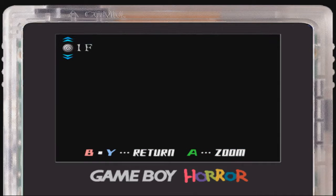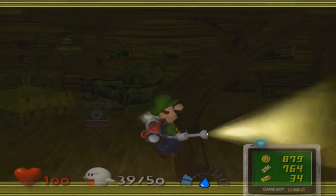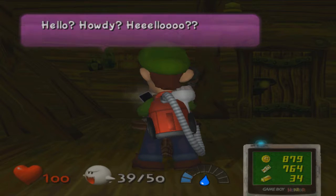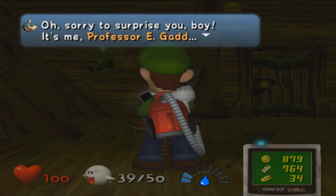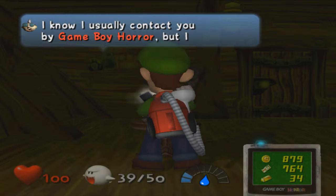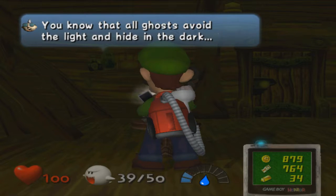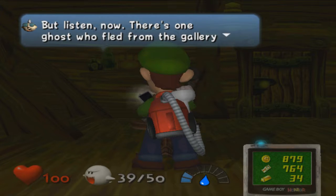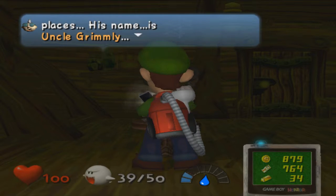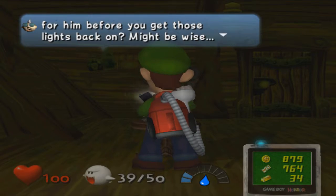However, if we scroll back down, you can see that the once-opened door is now locked for some reason — I guess the ghosts locked it. Then Professor E. Gadd calls. 'Sorry to surprise you. I know I usually contact you by Game Boy Horror, but I thought I'd try this phone. There's one ghost who fled from the gallery who only hides in the darkest places — his name is Uncle Grimly. Why don't you try looking for him before you get those lights back on?'